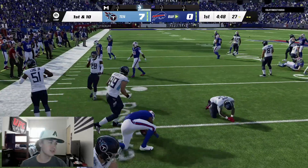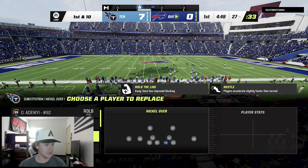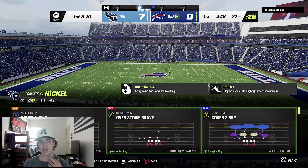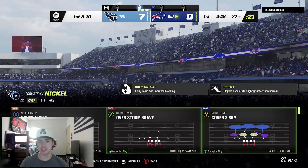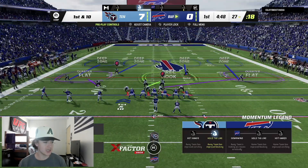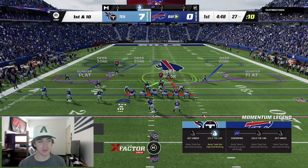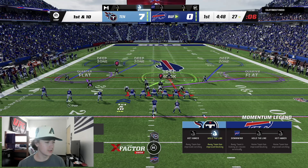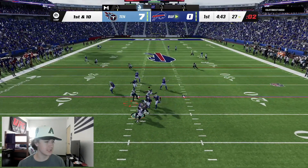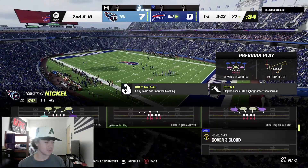We're going to be in the Nickel Over formation again — get Caleb Farley and Harold Landry in there. He's running trips tight end on offense, which is interesting. We're probably not going to send pressure just yet — I want to feel him out first. We'll cancel the baseline so the outside corner is a little more inside in case he runs a corner route. It's a passing play so we pass-commit. He runs PA counter and actually fried us — he had the tight end open. You kind of want to bring that corner in because it can get you.